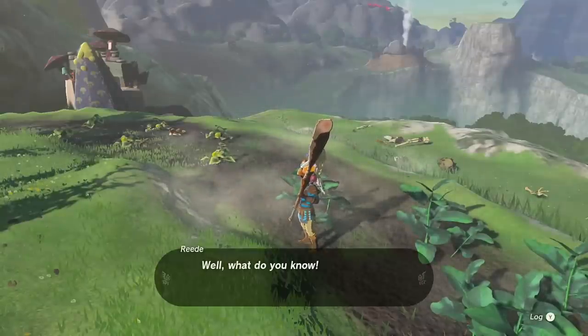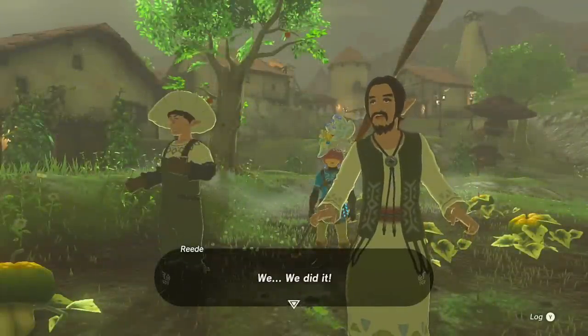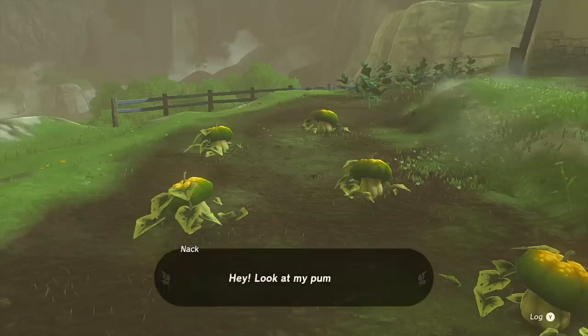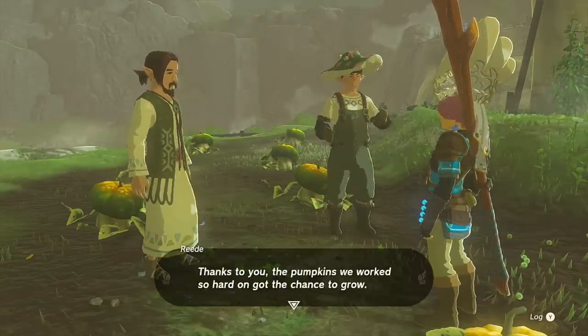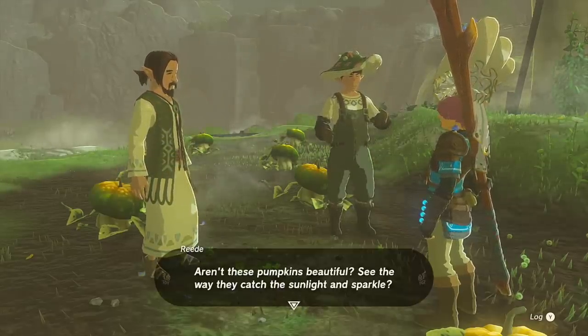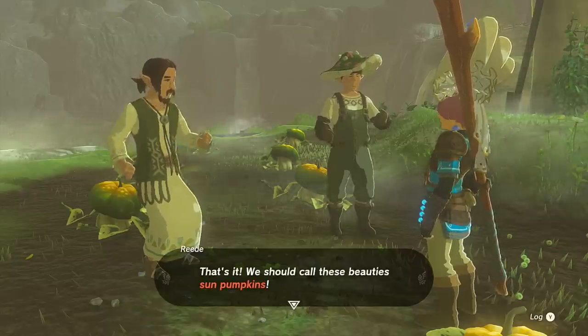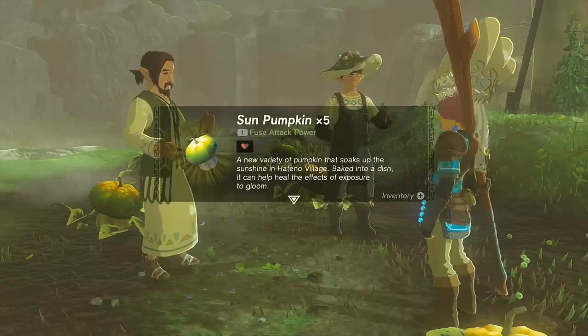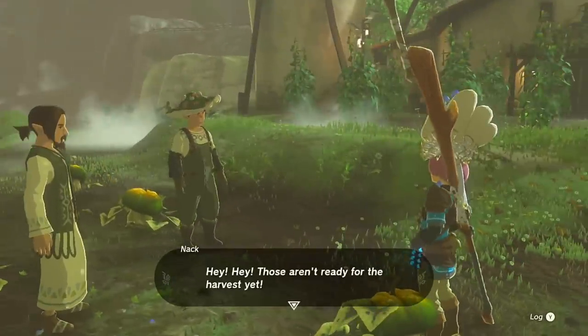At 5 a.m. the battle is all over and the vegetables are saved. Reed says: 'Hey, look at my pumpkins! Thanks to you the pumpkins we worked so hard on got a chance to grow. Aren't these pumpkins beautiful — see the way they catch the sunlight and sparkle? That's what we call sun pumpkins, homegrown in Hatano.' Quest complete.